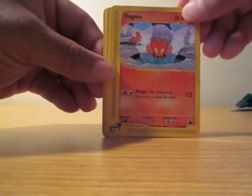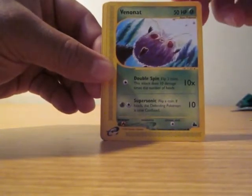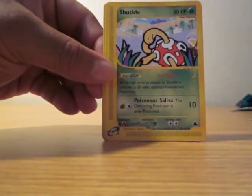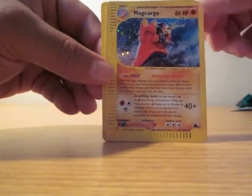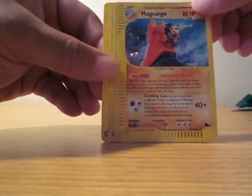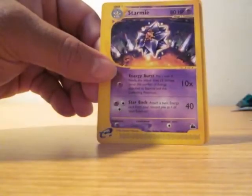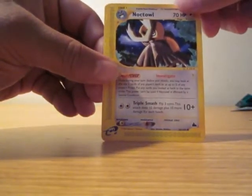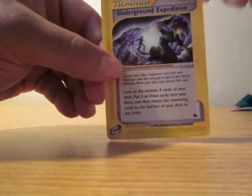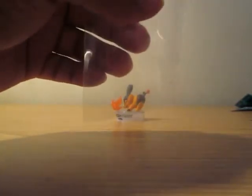There goes — Slegma, Hoothoot, Venomot, Shuko, a Smekargo, a Doetrio, reverse Starmie, Noctow, and trainer. So I don't know if every pack comes with a holo or how these cards are set up.